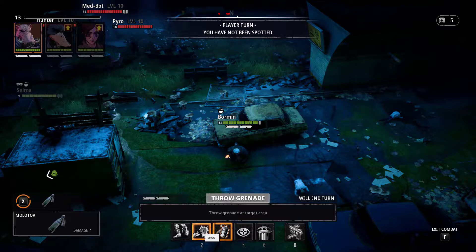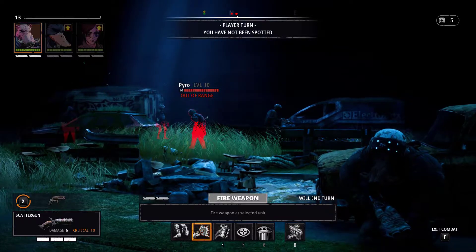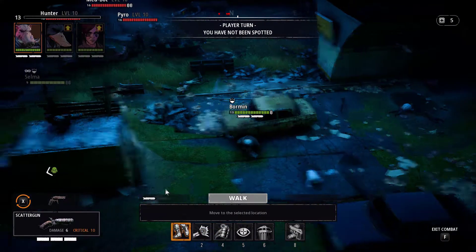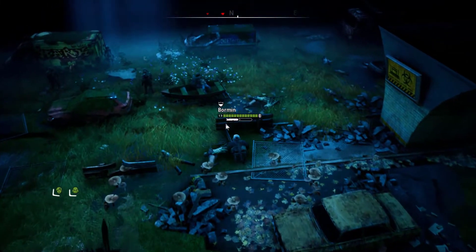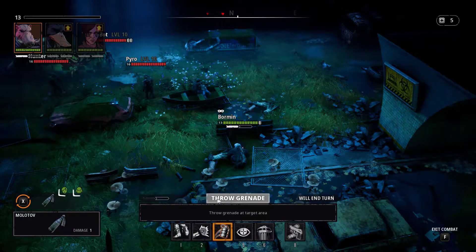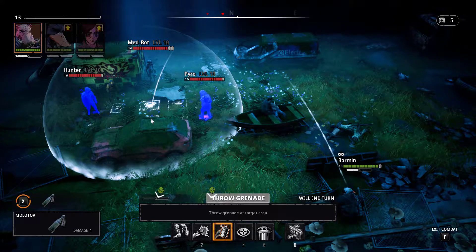Oh, you've got Molotovs - I don't like Molotovs. And you're out of range with a shotgun. Is it just three? There's a corpse just there - looks like an enemy. Let's move you up then. He still hasn't seen me. Let's use the grenade - throw the Molotov. He's gonna get both of them, which is fine. The medbot doesn't take damage from fire, sadly. They notice us, but they're on fire, so that's even better.